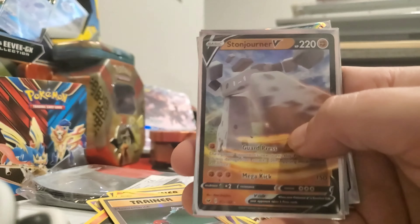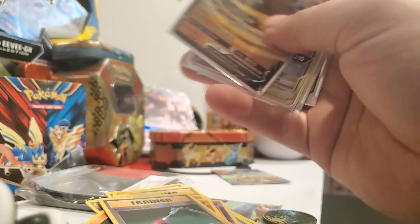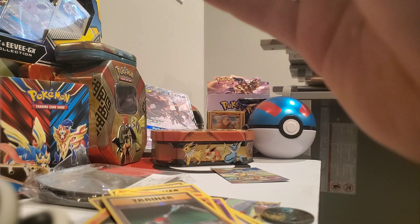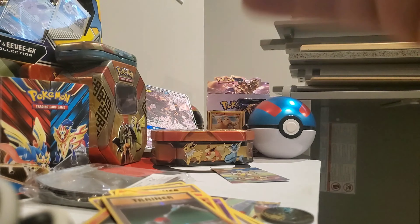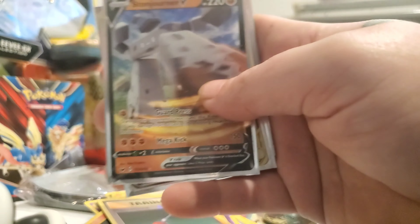Let's recap: we got two Full Arts — the Ho-Oh GX, the Mega Blastoise EX — the Reverse Gyarados, the Tag Team Lunala and Solgaleo with the Trainer, and a Storm Rider V. Hit that thumbs up if you like the pulls, if you like the video, if you're just like me. And if you like to see me and Leah have a pack battle, hit that thumbs up, subscribe, leave a comment, get yourself entered in the giveaway, and we will be back. Peace.